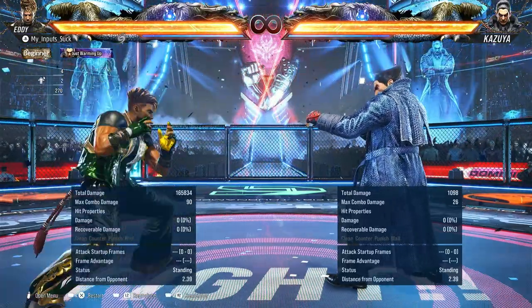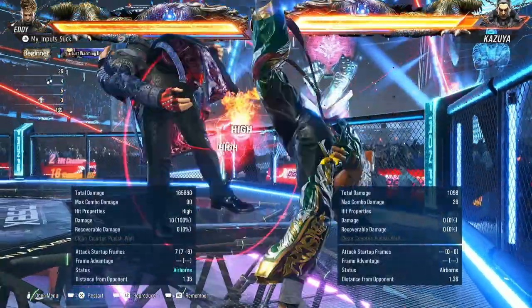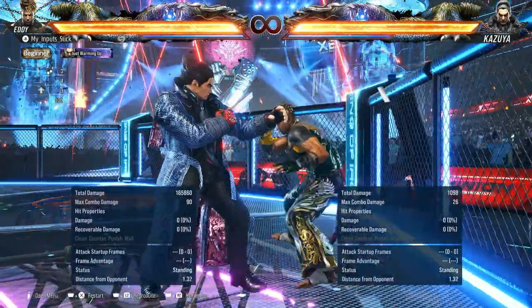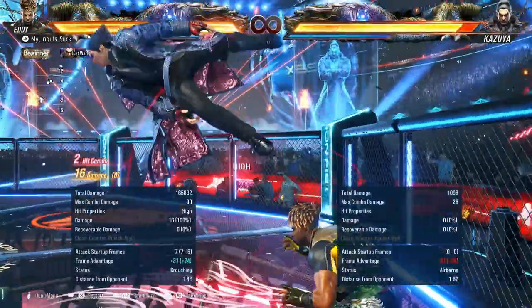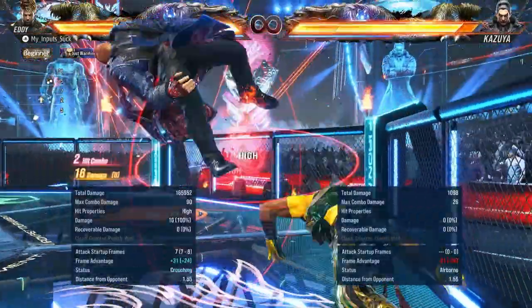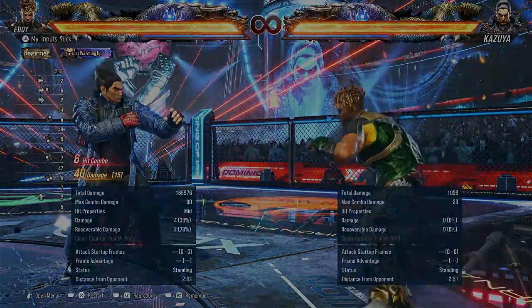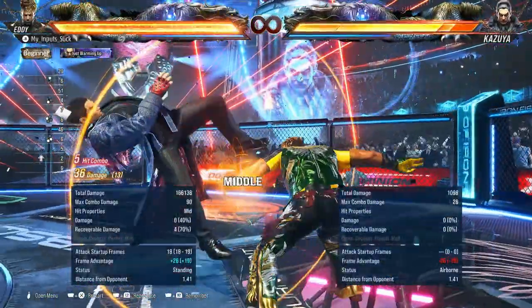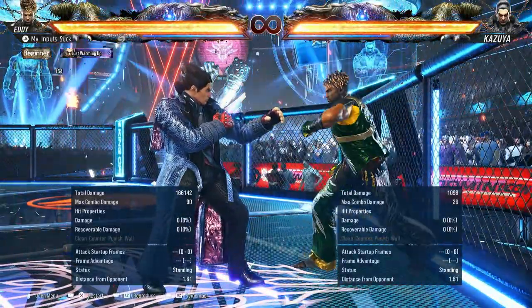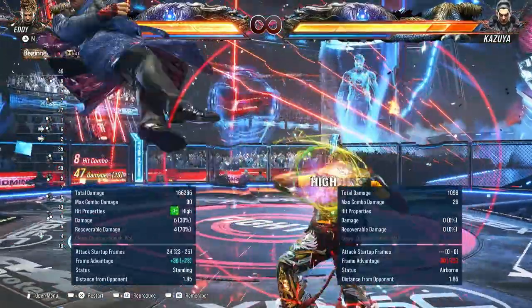They aren't super difficult until you get to this — this is where things get complicated. Depending on which way you step for the sidestep 3 plus 4, your combo actually changes. So here for example, you are in crouch — while standing 1-3. And I do 2 — the follow-up from that is not going to work. Yeah, look at that, it whiffs. But if I sidestep left and do the exact same thing, it works.